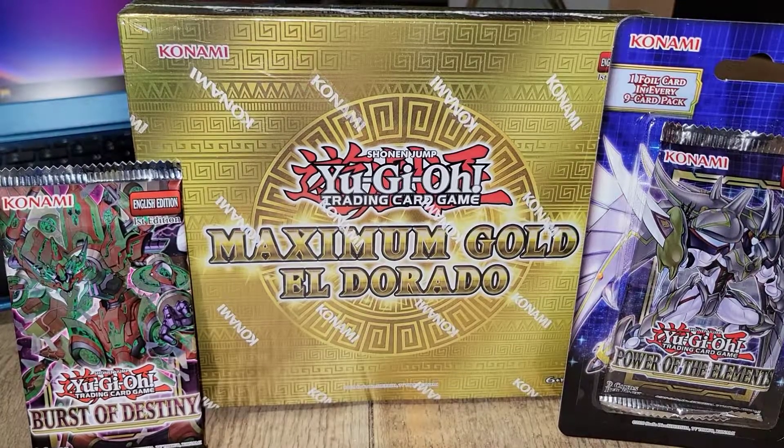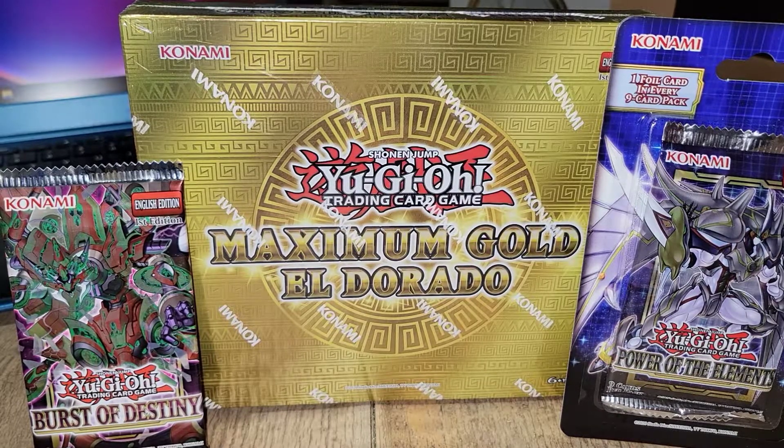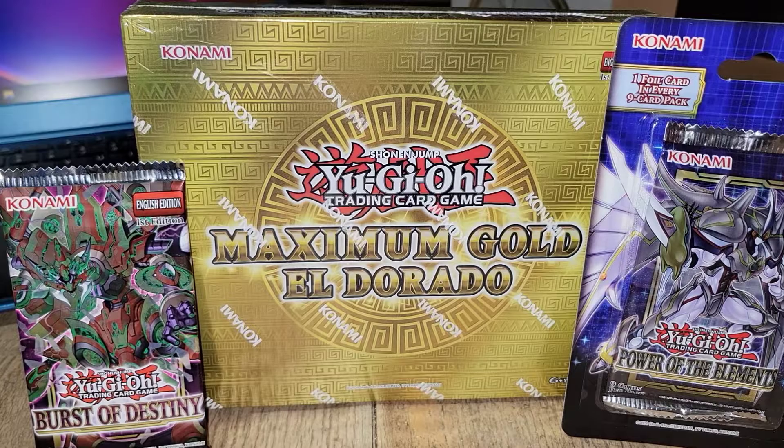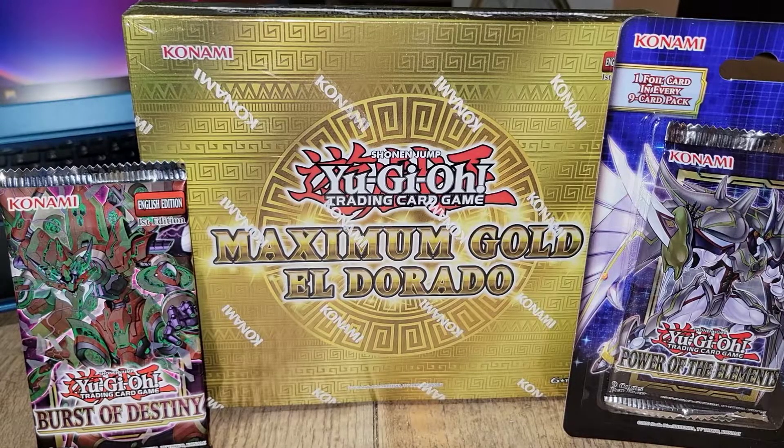Yo, what is going on YouTube, your one blink here, also known as Yu-Gi-Oh Blinks, back with another new Yu-Gi-Oh trading card game video. Today we're gonna be opening up the Yu-Gi-Oh Maximum Gold Eldorado, Power of the Elements, and Burst of Destiny packs — so that's six packs altogether.